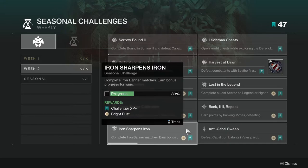Next one is Complete Iron Banner Matches — earn bonus progress for wins. This one's not going to be too hard, a little annoying for some people. Just know that Iron Banner has power disabled, so you can literally go in there with the weakest weapons and you won't get stomped by everything. So just be aware of that.